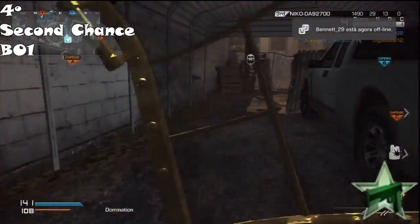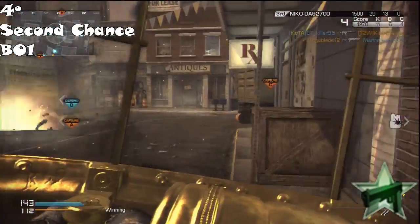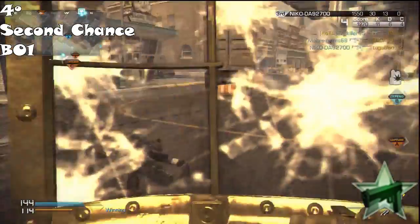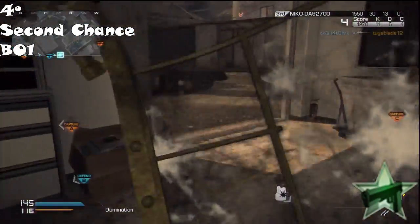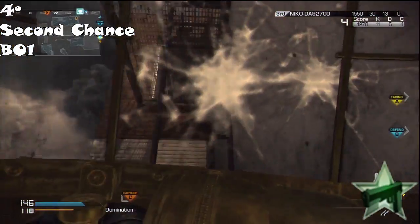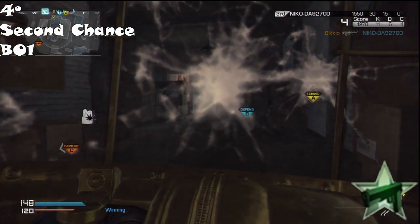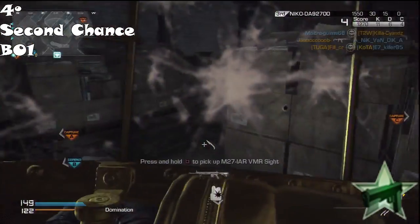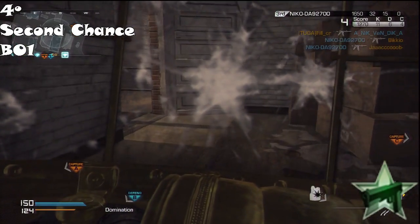When you use this perk and go into Second Chance, you kill a guy — you get one kill. But until you bleed out completely, you will stay on Second Chance squealing like a little female pig on the ground for 30 seconds. If no one revives you — which I never do, I use enemies in Second Chance as bait — you stay 30 seconds on the ground. If you die 10 times, that's five minutes spent on the ground instead of playing. This perk is completely retarded.